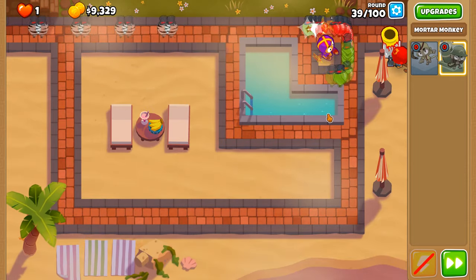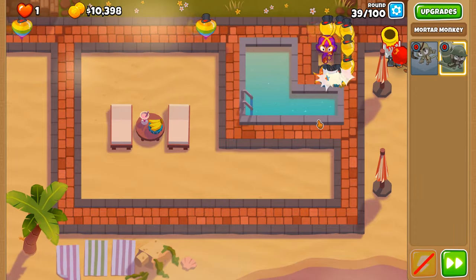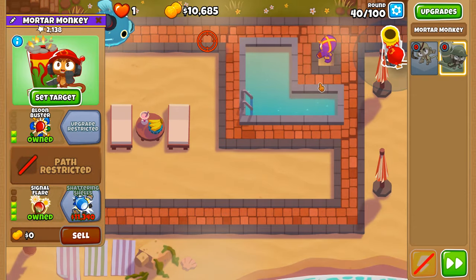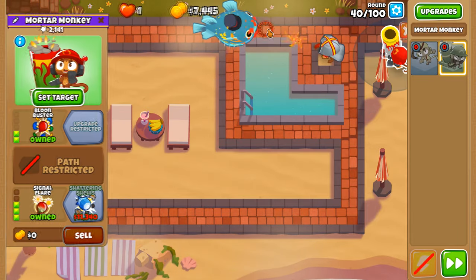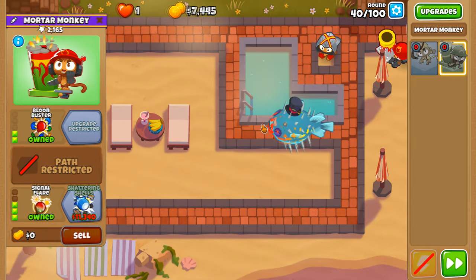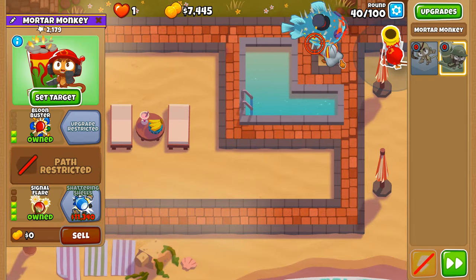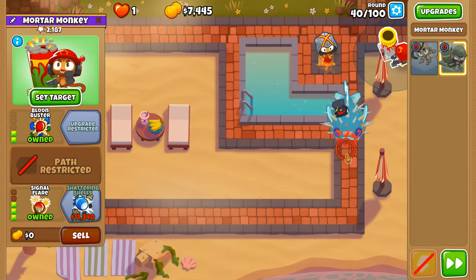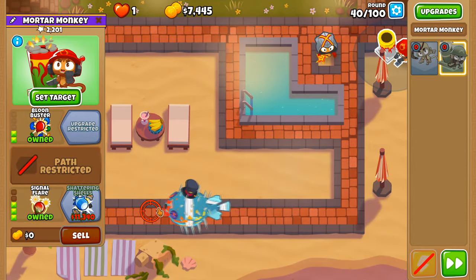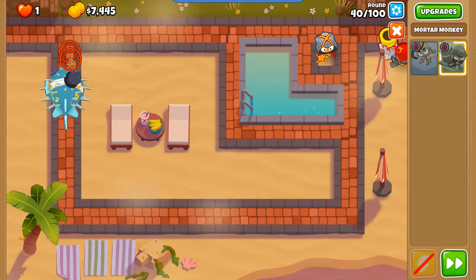Changing damage typing has also been done to the top path Monkey Buccaneer and the middle path TAC shooter — that's now been changed from normal damage typing to shatter, which means it can target frozen balloons and pop them, but it's no longer able to pop lead balloons. This MOAB isn't going down, so there might have to be some rejigging when it comes to the ability to take it down.